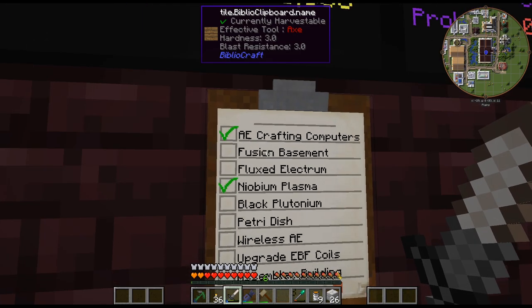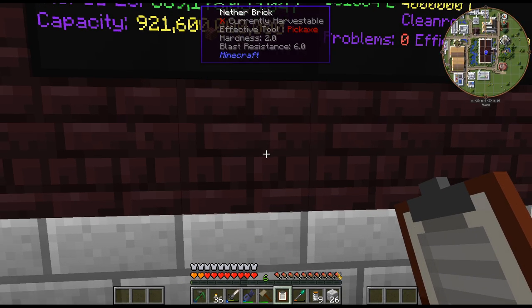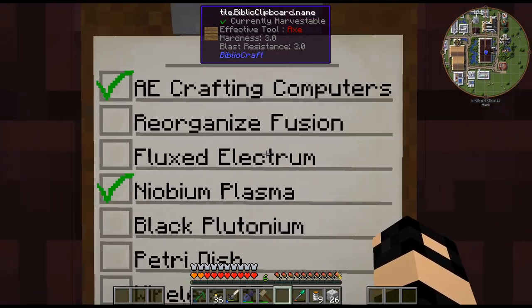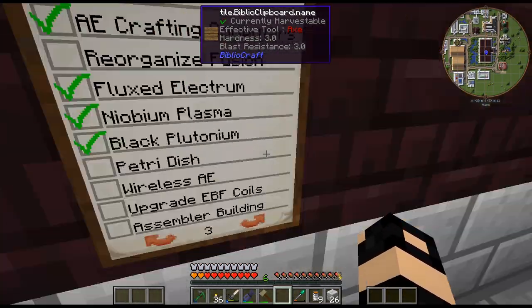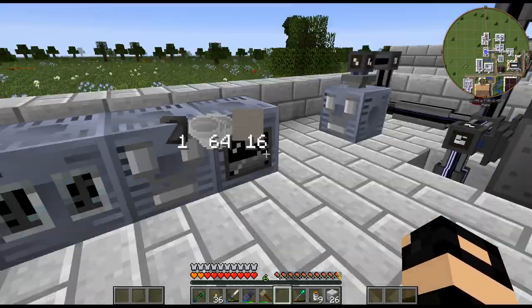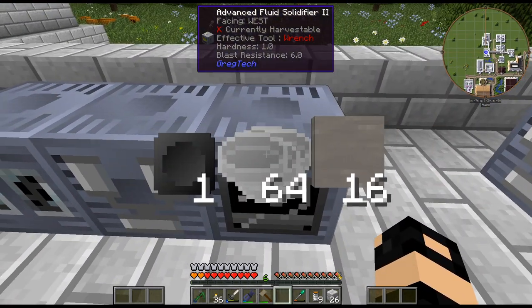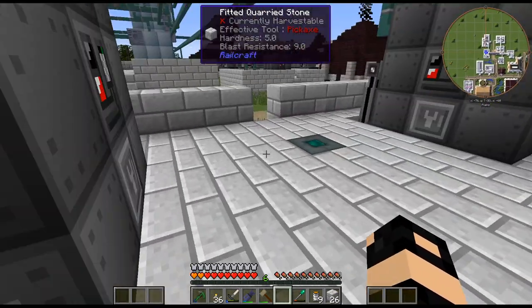Still haven't sorted that out. Let's reorganize the fusion reactor — that's going to be on there for a while because I just keep having other stuff to do. Flux electrum we did do. Black plutonium we got. Petri dishes — I got that set up just over here, even though it's technically not rubber. Just the basic styrene and oxygen bouncing back and forth. There are the petri dishes with the polystyrene.